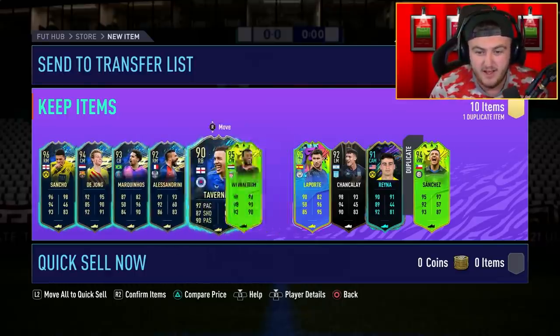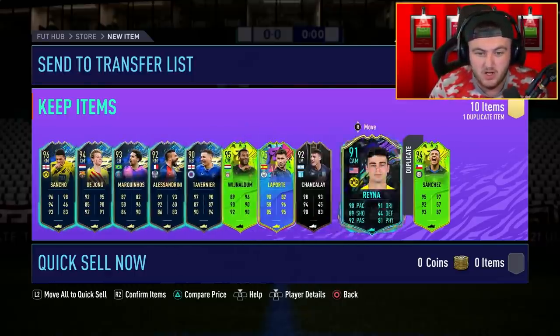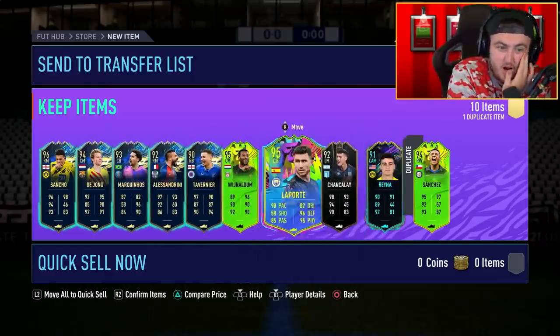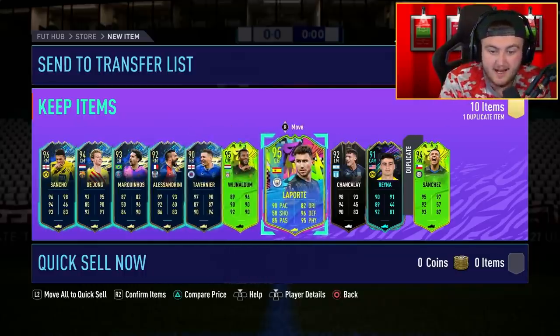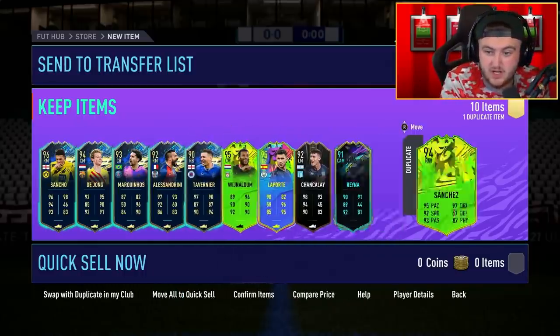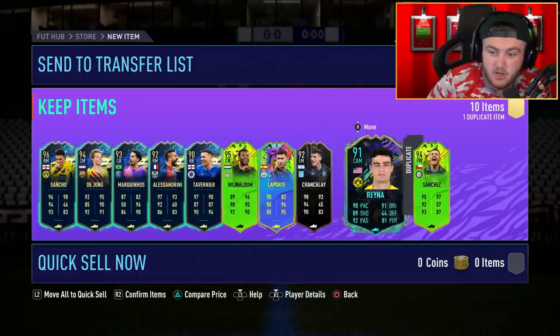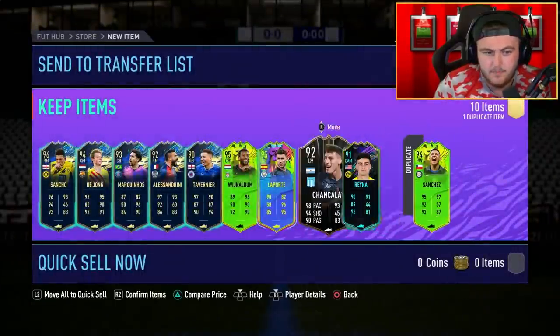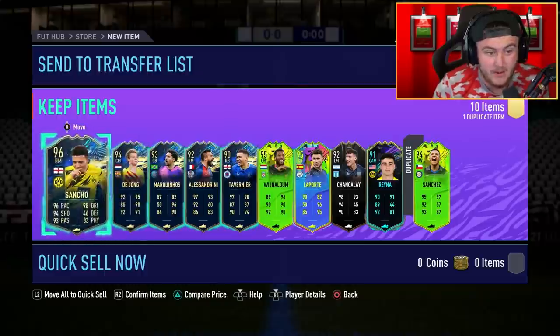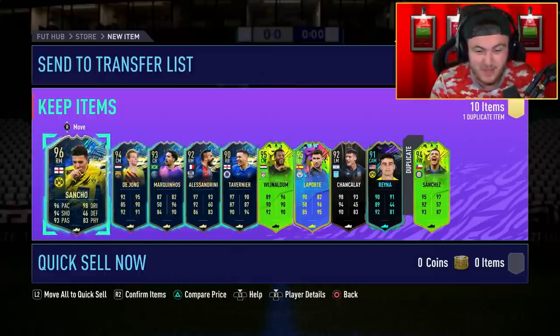That's not a bad pack, to be fair. The lowest rated is 91 — you've got a 91 and 92, and oh, Tavernier, I didn't see Tavernier there. All in all, though, that's a good pack. Laporte — solid. Wijnaldum — solid. You've got a duplicate fodder in Sanchez, so I didn't realise I thought I already submitted him, but apparently not. That's a good pack. And Sancho, of course, who I'm very happy about — solid for me.